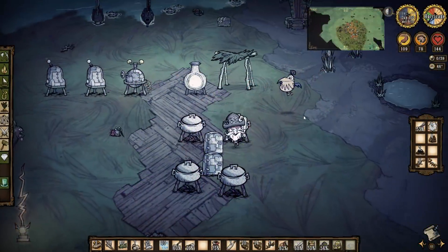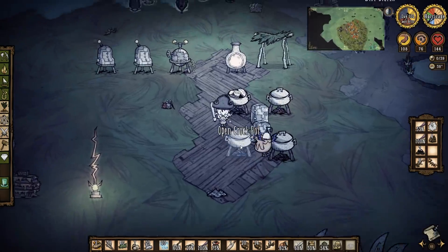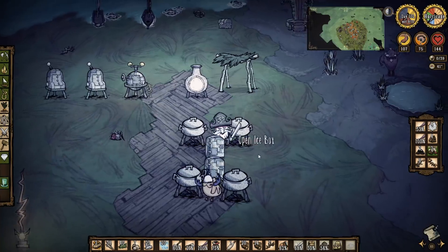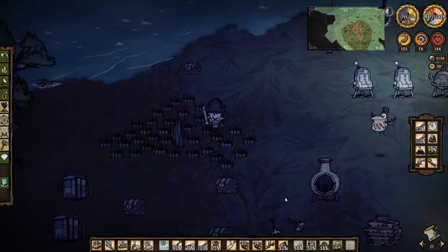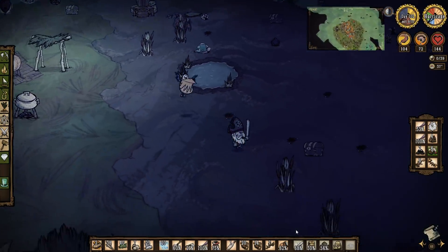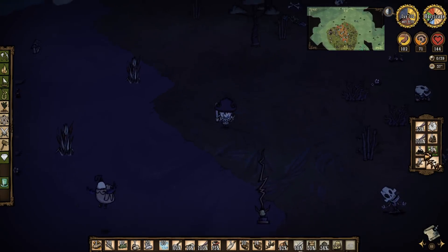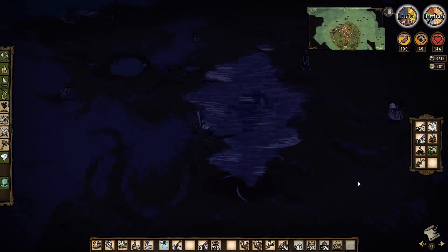Welcome back - I've stopped because I can hear Sealnado. I'm going to prep for a Sealnado fight. I've already got a couple of food cooking. I can hear it - that's Sealnado! I grab Packing and try to get him somewhere safe. Come over here, Packing - I'm gonna try and keep you safe.